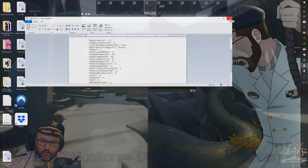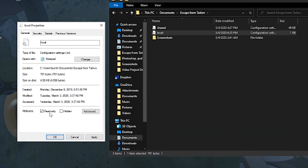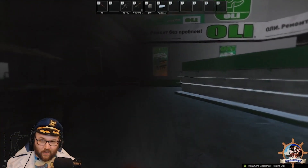Now for the finale. That properties box that we set aside — check Read Only and hit Apply. This is to prevent Escape from Tarkov from overriding the settings.